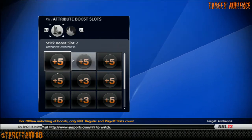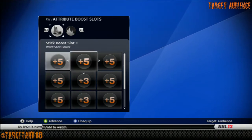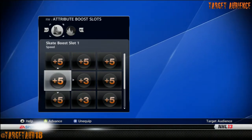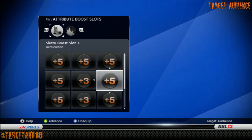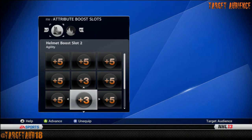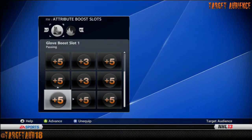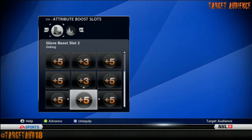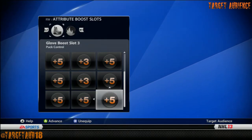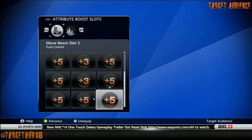Plus 5 wrist shot power, plus 5 offensive awareness, and plus 5 wrist shot accuracy. Plus 5 speed, plus 3 speed, plus 5 acceleration. Then we have plus 5 agility, plus 3 agility, and plus 5 durability, plus 5 passing, plus 5 deking, and plus 5 puck control.